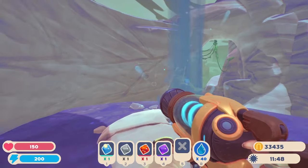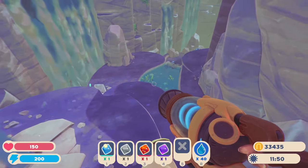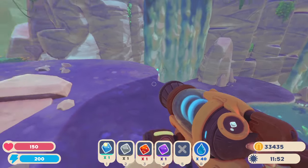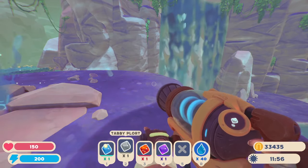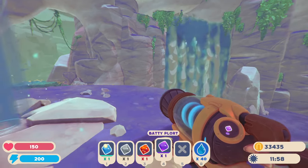Welcome to another video. Today I'll be showing you how to get to Powder Fall Bluff. You're going to want these far plorts: you're going to want the angler plort, tabby, boom, and the bat plort.